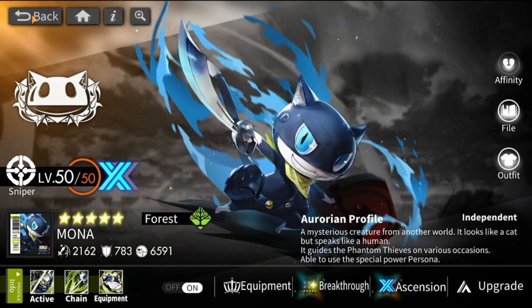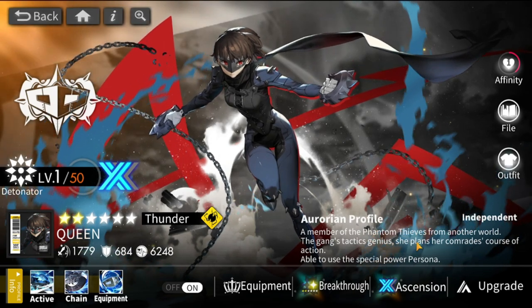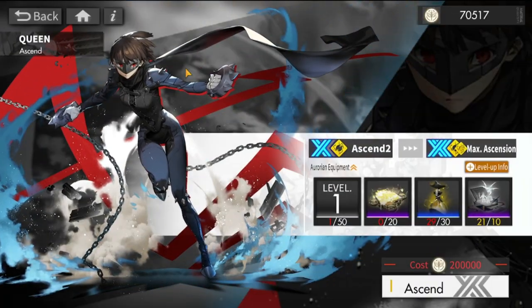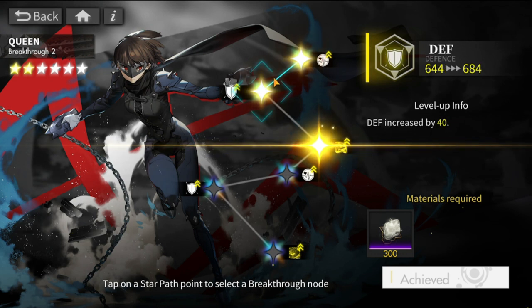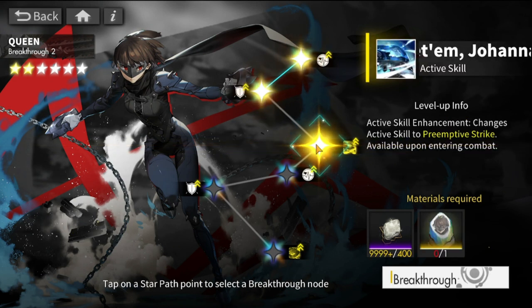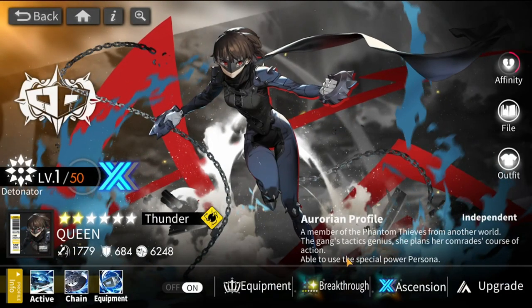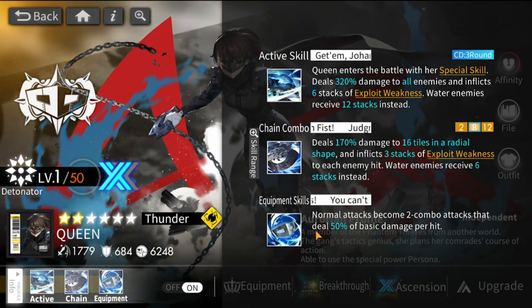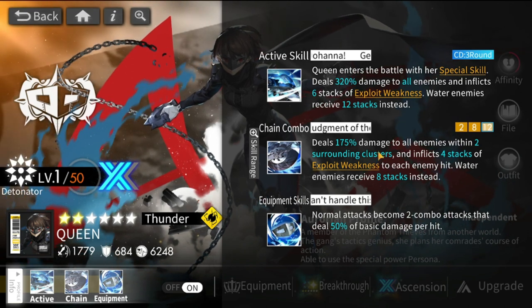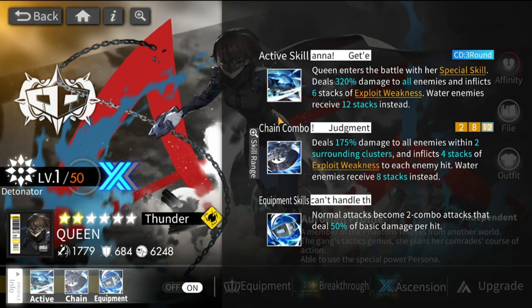Joker and Violet are your core. The rest is interchangeable. First option is Mona. Second option is Queen — she's good, though my problem with her is she's only at breakthrough 2. At breakthrough 3 she'd be more valuable. But I can work with no preemptive strike for her. I'll use her for the chain combo and her equipment skill, so she's more important for those skills, not necessarily the active skill.